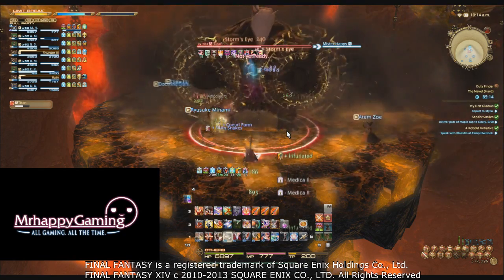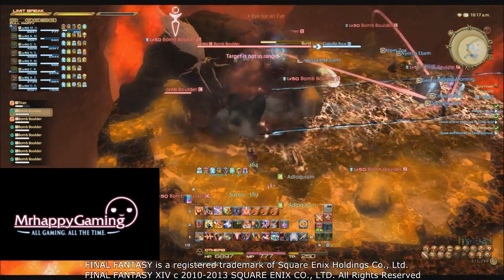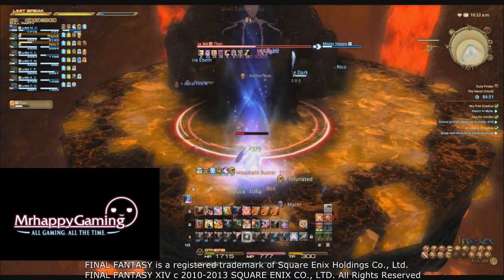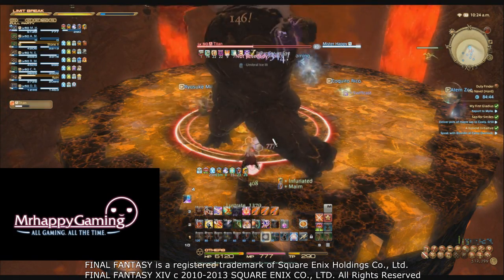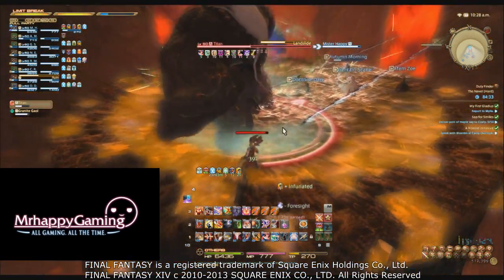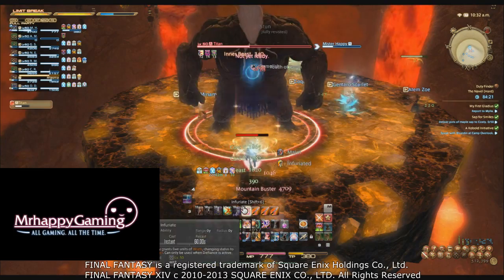Pop Thrill of Battle right before Mountain Buster hits — you have the HP you need to survive. Next, use Foresight: Mountain Buster deals physical damage and can be blocked, parried, and mitigated with physical defense, Stoneskin, or Adloquium. All this time, ensure you have your Wrath stacks at five — you don't want to be expending them during those first two Mountain Busters. After burning both cooldowns, you'll likely need to combine cooldowns to survive, since Warriors have fewer defensive options than Paladins.